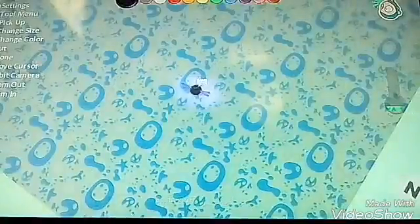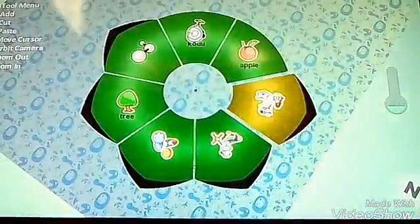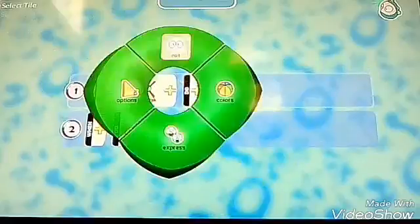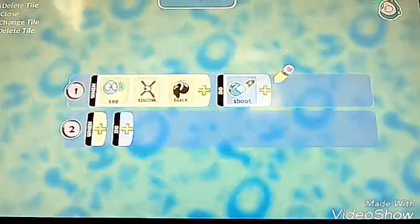Show hit points — there we go. So now we can see its health over there. So if we just place another enemy, let's just place a cycle, and then if we program it so once it sees a Sputnik that is the color black, it will shoot missiles.